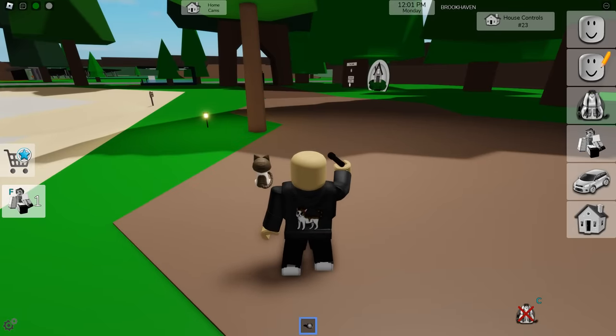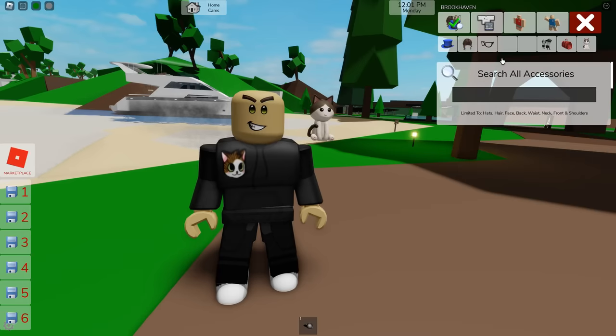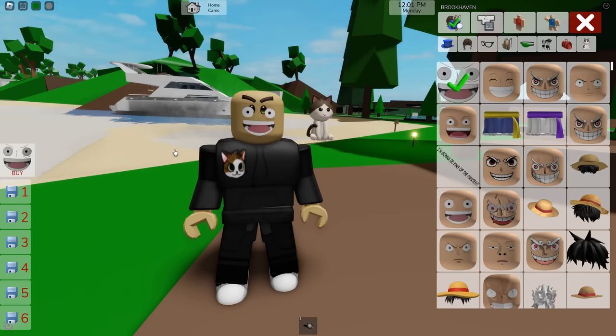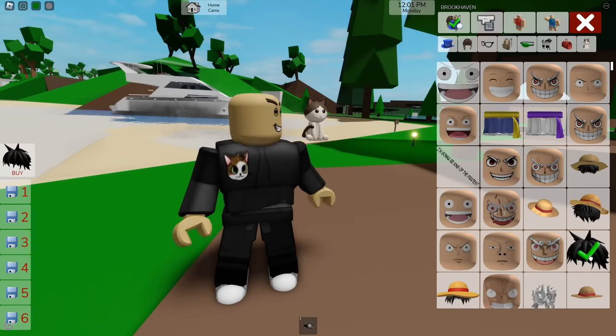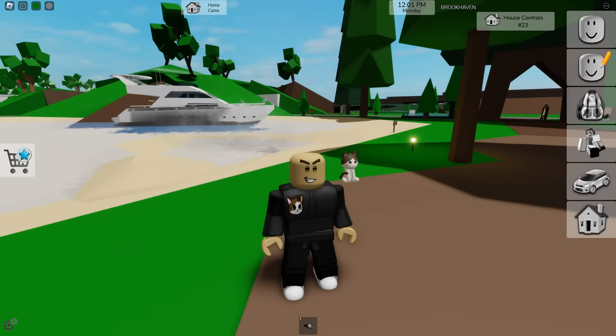On top of that, there's also the new ability to purchase items in the avatar editor interface. If we go here and search anything in the avatar, we get a marketplace button. We can type in 'Luffy' — say I want to buy this Luffy face — I can click buy for 32 Robux, whatever price the individual is selling the item for. So while you can use items in the avatar editor marketplace for free inside Brookhaven, you can't take it outside of Brookhaven for your character unless you purchase it. This is a great way for Brookhaven to promote UGC items, and it's cool to see it officially added as a feature.